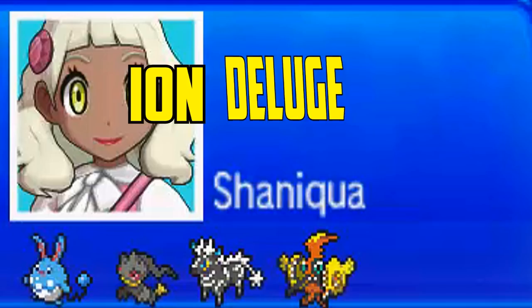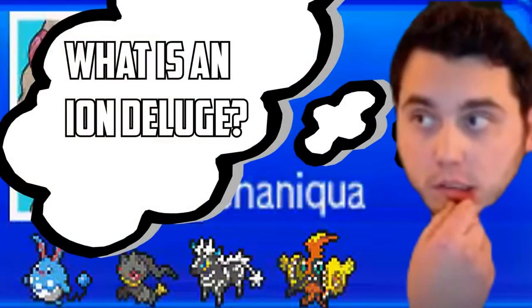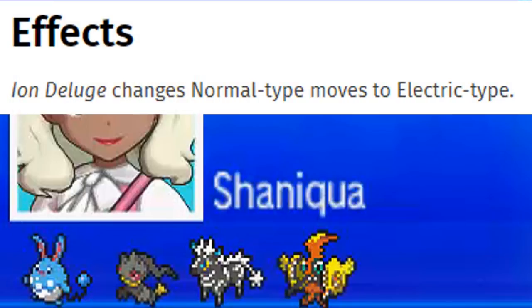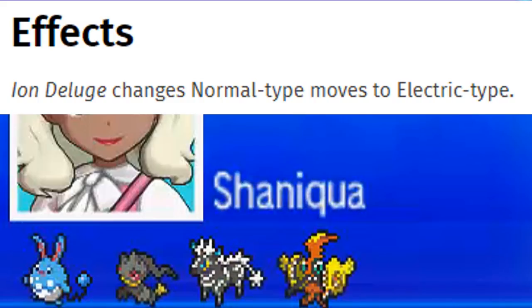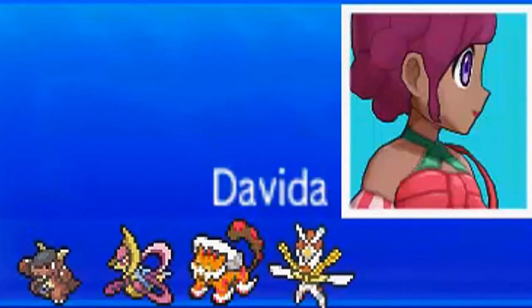Today we are using an Ion Deluge team, and half of you guys are probably like, what is an Ion Deluge? Is that a new Fortnite item? No, it's not. It is a garbage move that turns all normal type moves into electric type, so it's pretty much useless, but we're going to find a way to make it useful.